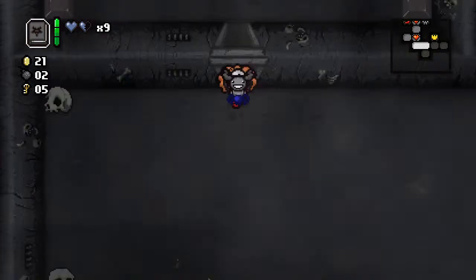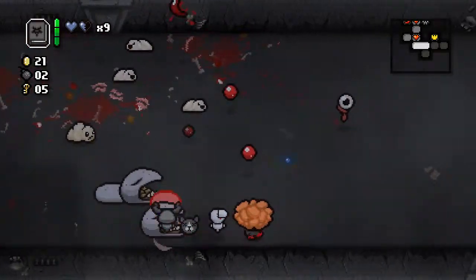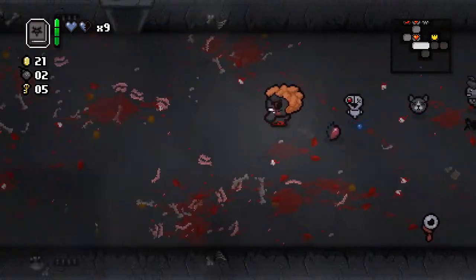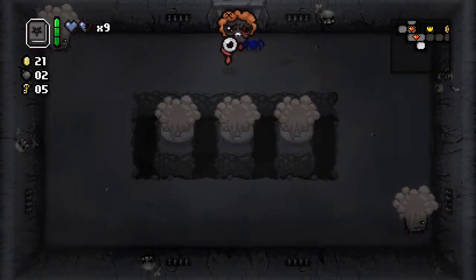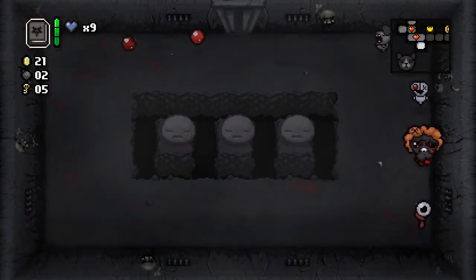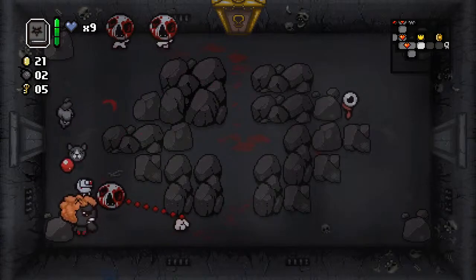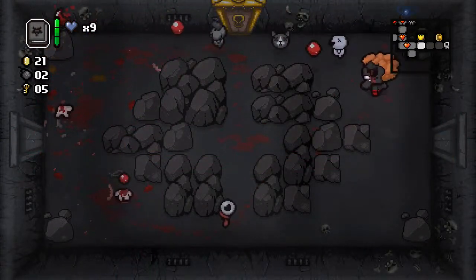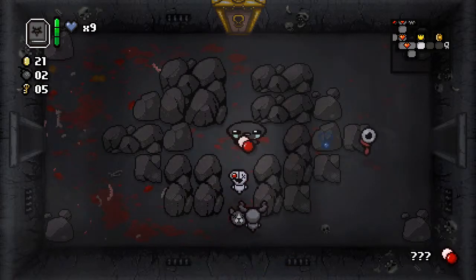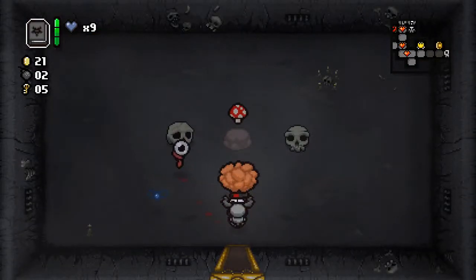We got out of that room okay, and Little Brimstone was very helpful. Don't take damage like that — get out of here. Should have taken damage there — that was terrible; I got myself trapped. I'm pretty lucky to be out of there. We don't know what this pill is — it was Telepills, and it took us to the previous room. Oh, that's very nice — so that helps a bit with the health.